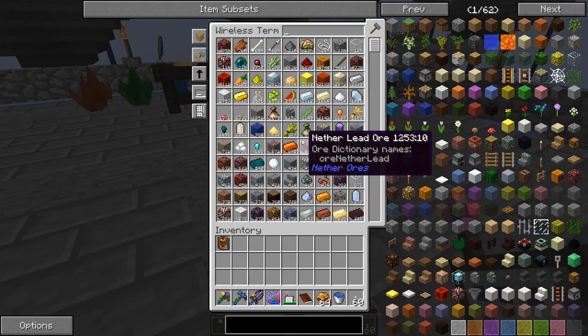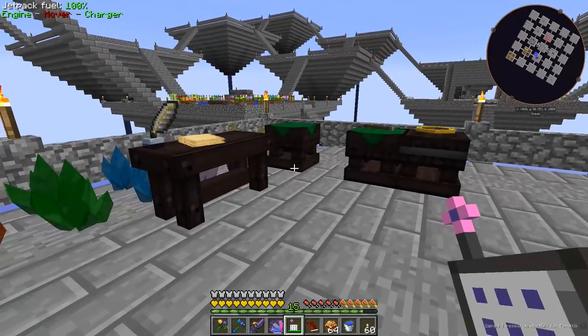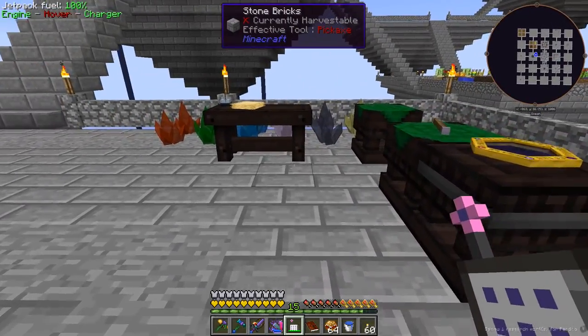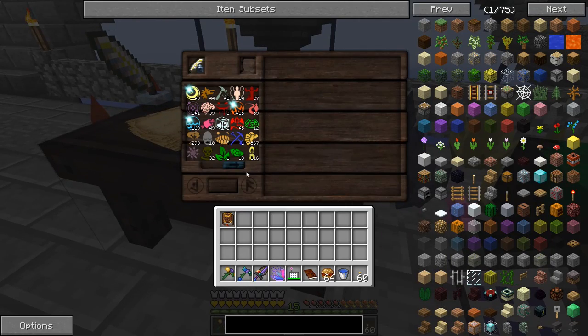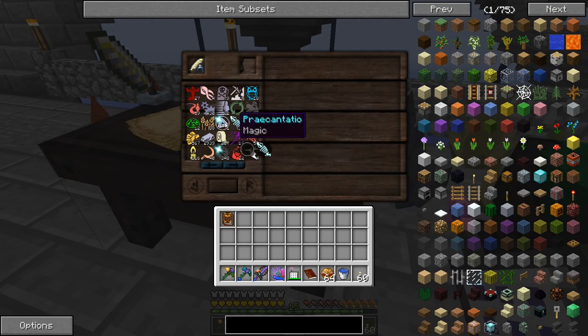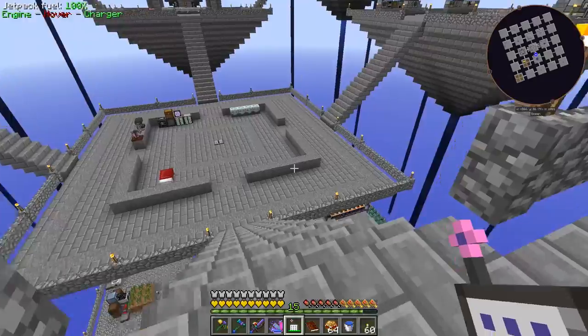That's what I was doing to get a bunch of these things. I went through probably 10 stacks trying to get more Ordo - that seems like what I was running out of most. Then I found out about the crystal cluster trick, which is fast, but if you use aspects quickly it does run out. We just got some more Ordo from the deconstruction table.